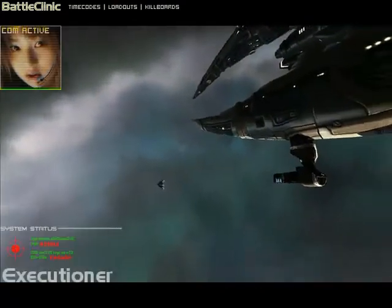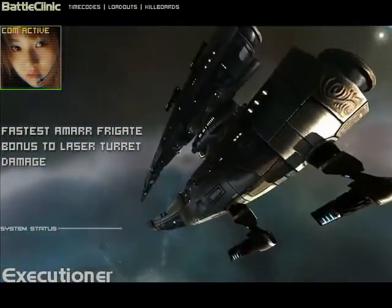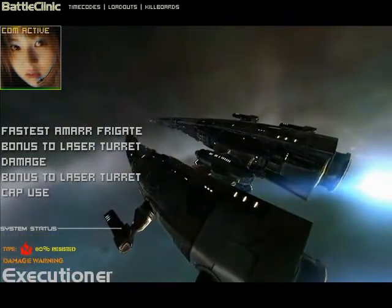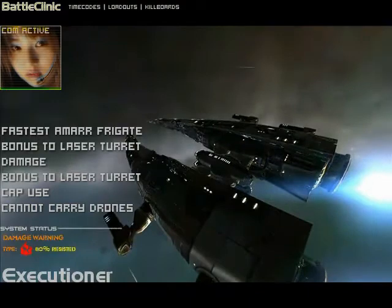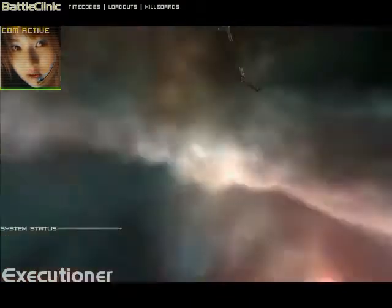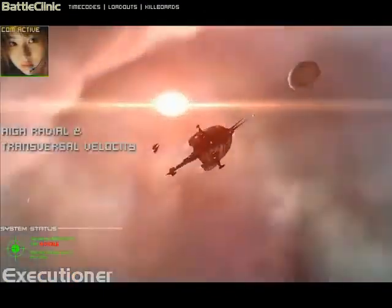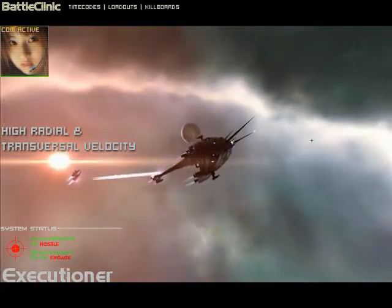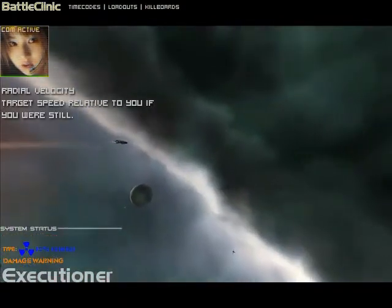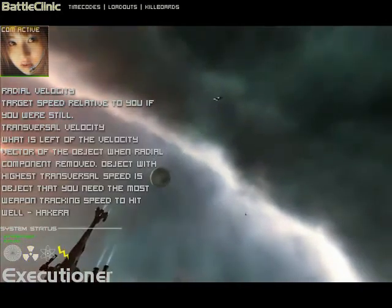There's always an argument at the bar about which ship is more versatile — the Executioner or the Punisher? I say the Executioner. It's a cheap tackler, good blockade runner, a decent scout, anti-drone sweeper, or my favorite, a vampire boat. It's one of the best ships to get into early. Its performance far outstrips the Imperior, and it's just a lot more fun to fly. Go fast in this frigate — your defense will be to maintain high transversal velocity while you immobilize your target. This is called speed tanking, a defensive strategy that maximizes the natural advantages of a small ship.